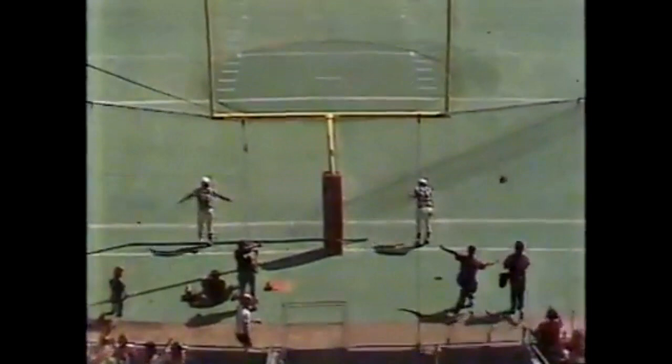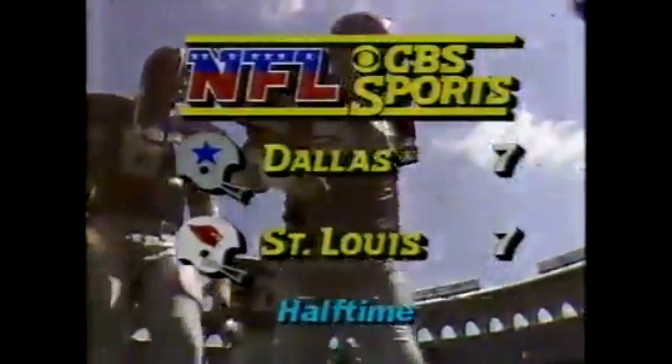So the Dallas Cowboys, second and eleven at the 26. Lomax has Anderson. Terry Stieve with an outstanding block and O.J. Anderson is close to a first down. Eddie McGill on the 37, and look how tight they are.